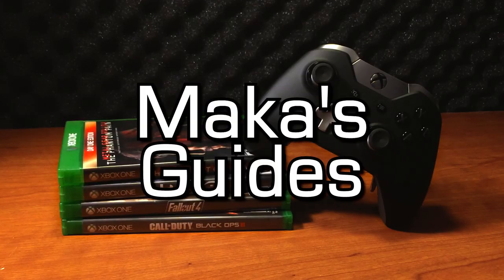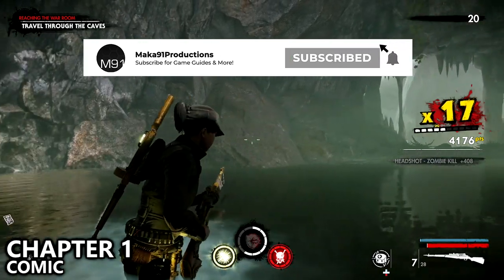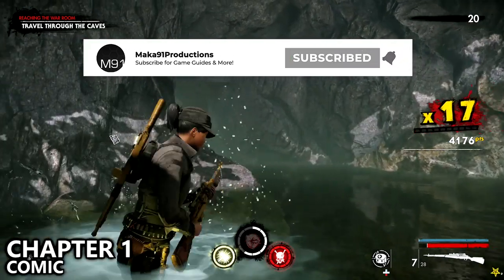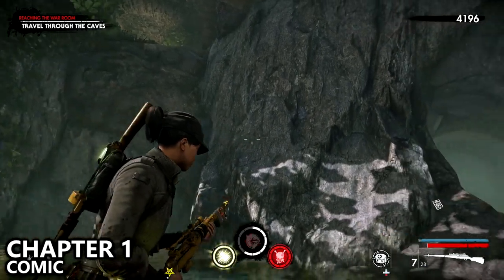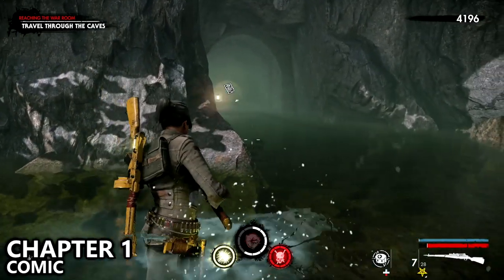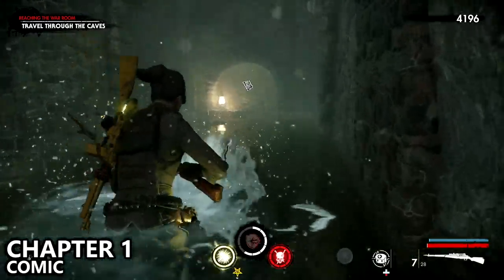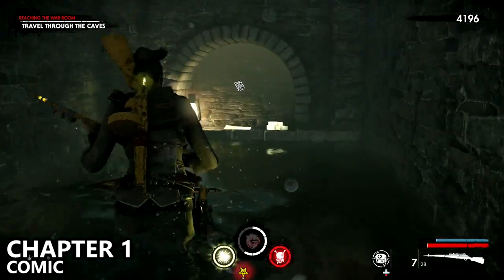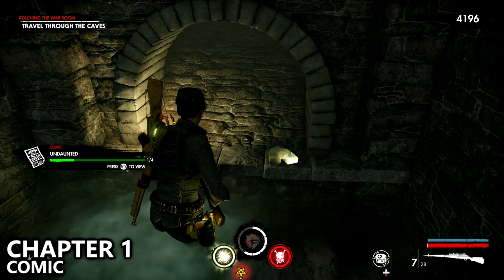Hey everyone, Macca here continuing on with the Zombie Army 4 Collectibles Guide. This is Mission 7, I think it's called All Roads Lead to Hell. Near the very beginning of Chapter 1, you'll drop down a small ledge, and instead of going forward towards your objective, make sure you turn around and go down this optional path to find a comic book at the end.